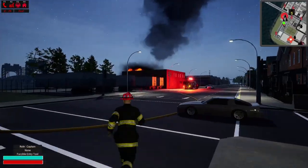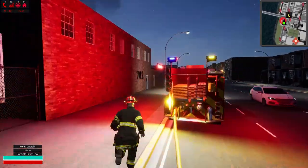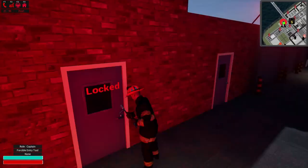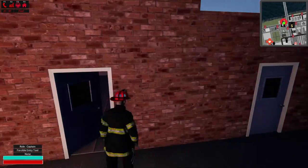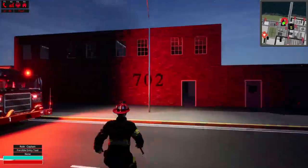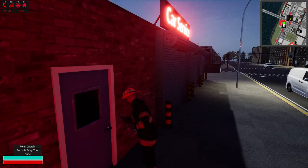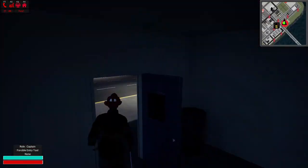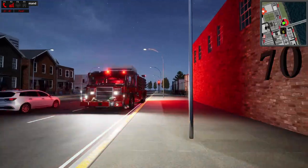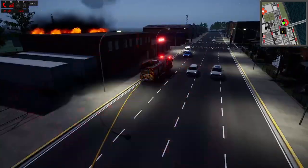We got our hydrant back on. Where's our nearest entry point? Probably right here — we're gonna try before we pry. It is locked. I did grab my halogen from the last call, so let's pull that out and force this door. We'll take a quick look in here — I don't see anything. Do we have a second story fire? We're going to force this one too just to see. All right, I don't see anything. We'll try to get into drone mode real quick. Okay, so the bulk of the fire is upstairs.